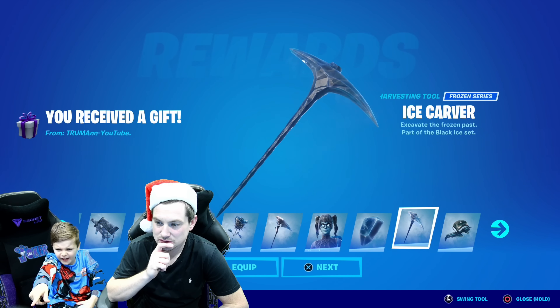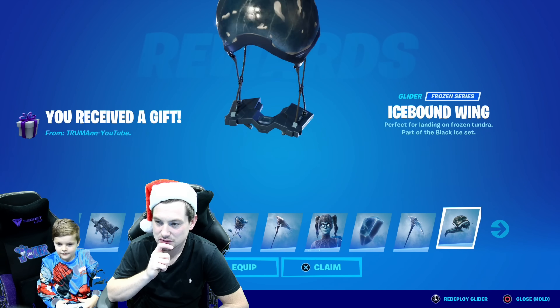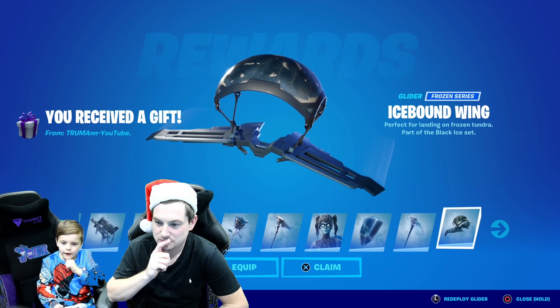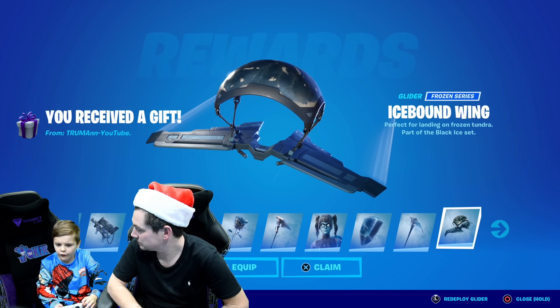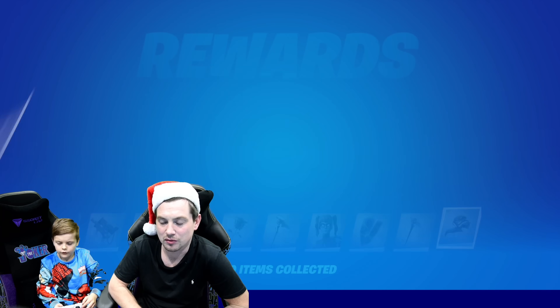I do like that — it's a little bit pink that comes in. And you know the other ice sets? They don't actually come with a glider I don't think. No, they don't come with a glider Fred.